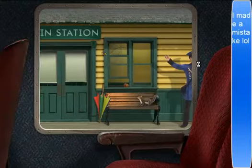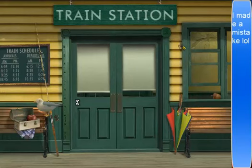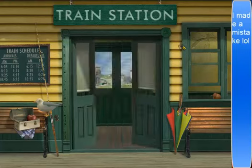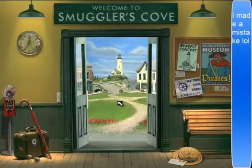Hi, last stop - Smuggler's Cove. Right this way please, straight through these doors. Welcome to Smuggler's Cove, have fun exploring this town. Rumor has it pirates once came here to bury their treasure - who knows, maybe you'll even find some. All right, let's start.